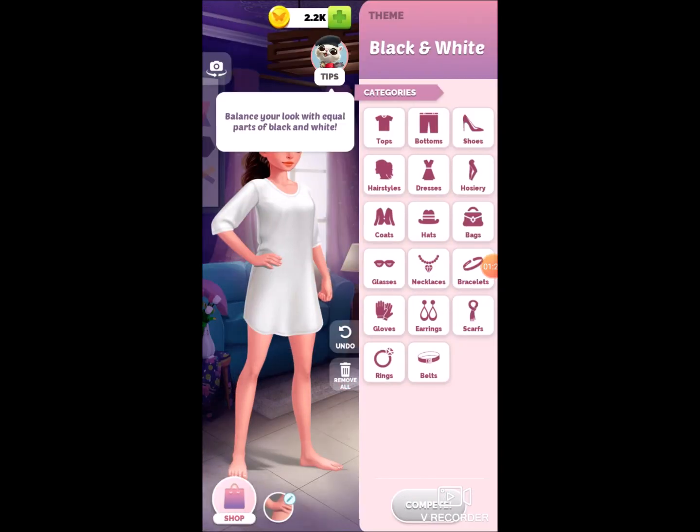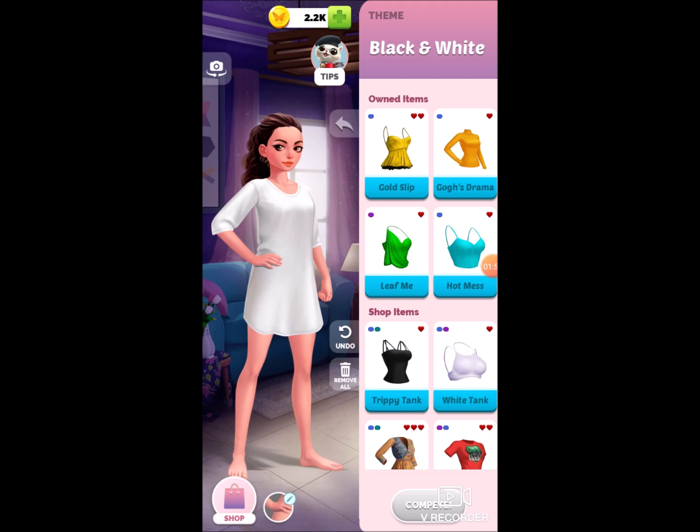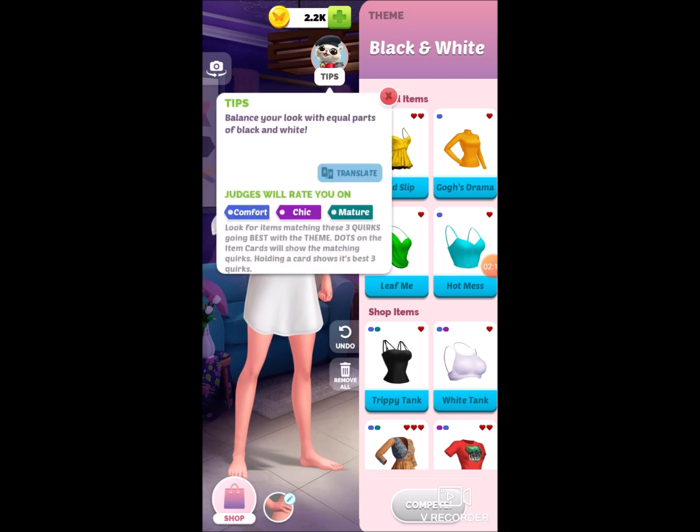This is a really fun game that I just really like to play. Basically what happens is you get certain themes and you dress up to match the theme with clothes, then you go up against other players. Whoever wins gets coins to buy more items. Each item has stats — the hearts show how popular the item is for winning that category. For this black and white theme, items are rated on comfort, chic, and mature. The blue dot means comfort, dark green means mature, and purple means chic.